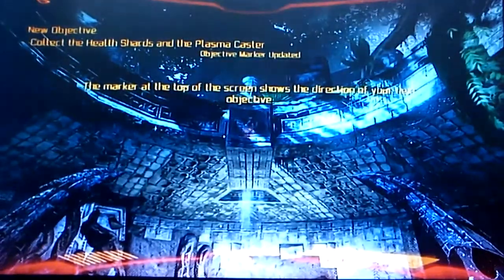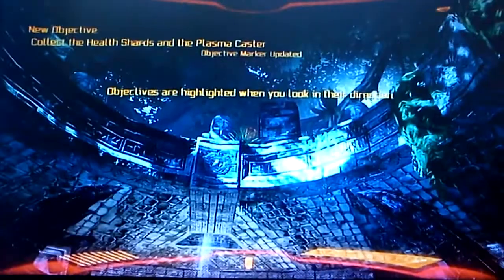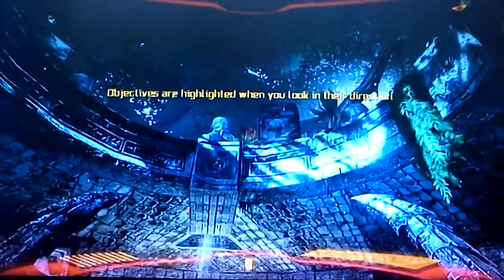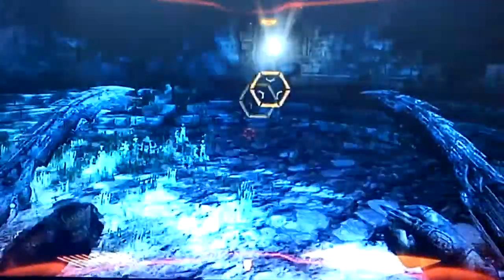The top of the screen shows the direction of your next objective. Objects are highlighted when you look in that direction. Okay.